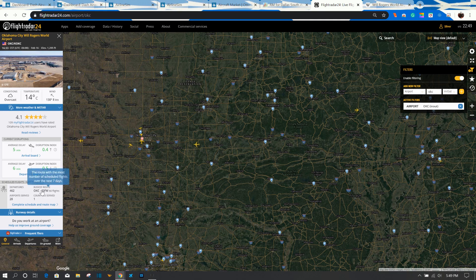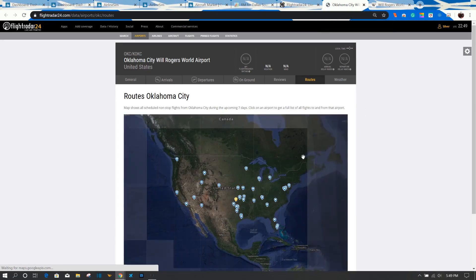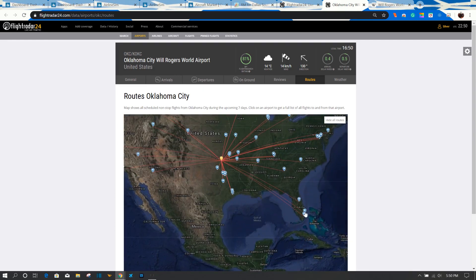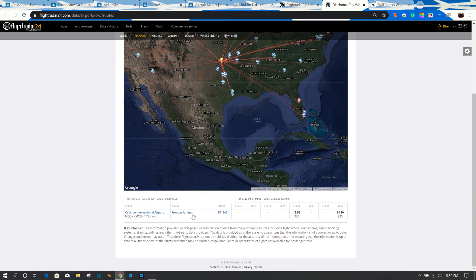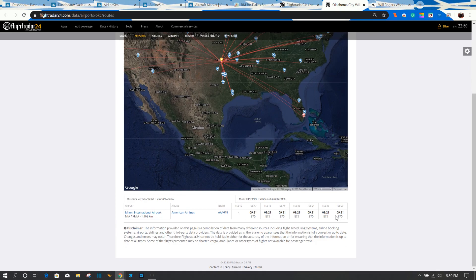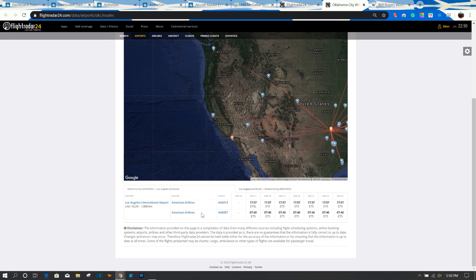Pulling up Oklahoma City's general tab on FlightRadar, you can find the busiest routes by flights. Oklahoma City to Dallas/Fort Worth has about 60 flights — that's probably your biggest destination. You can see how many departures it has per week and how many airports are served. You can also look at the airport's schedule for the day and see all the different cities they fly to, along with who flies each route and how many times per week, which helps you gauge demand.